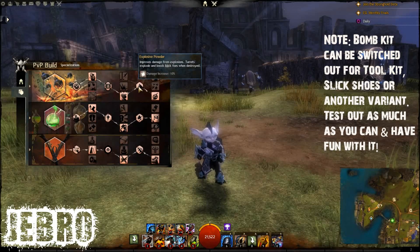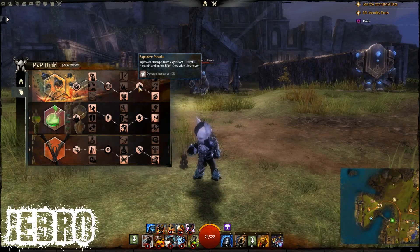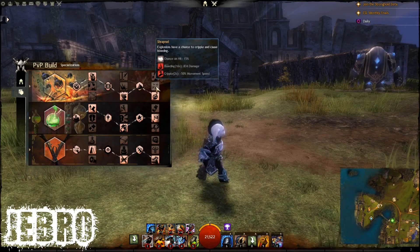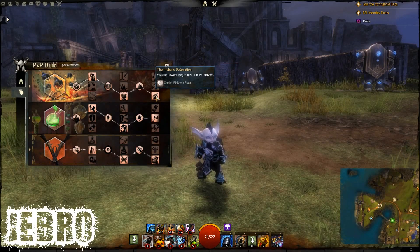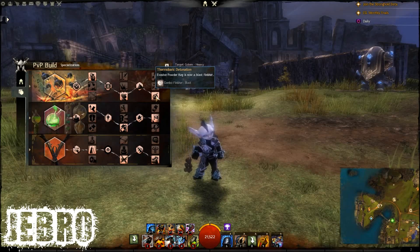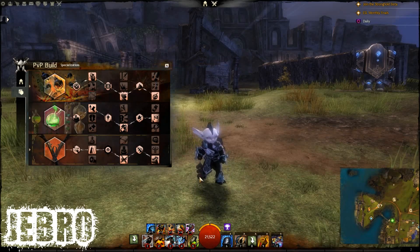Explosive Powder — really nice. Now turrets explode and knockback foes when destroyed, combined into this trait, which is very, very good. You don't actually have to pick that now — it will just be forced on you as you go into this trait line. Now, here comes the big one: Thermobaric Detonation. The blast combo finisher on this is very nice indeed. There's going to be some footage in the background of me using that in combat in a 1v1 fight.